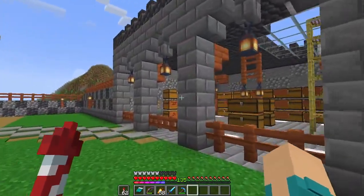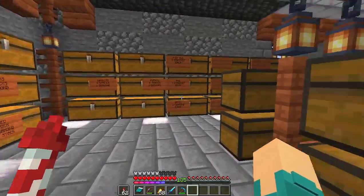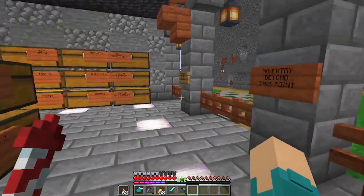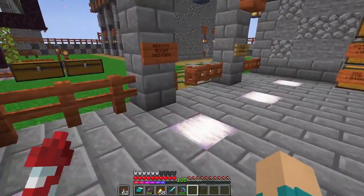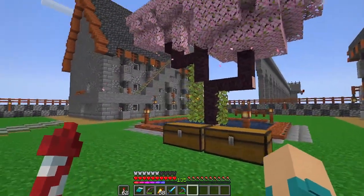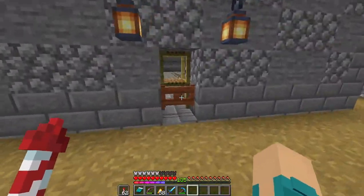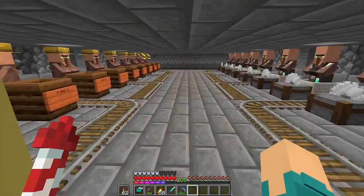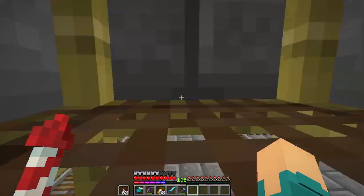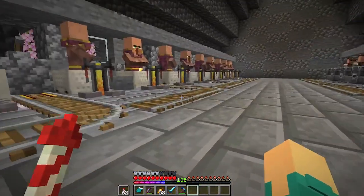Everything has been built up as you guys can see. Here we've got our chests, the things we're starting to sell, and all our books on this side. I've got a villager for every book that you can get, except one or two I was struggling with. And we've got our farmers, masons, blacksmiths, weapons, armor, and clerics.